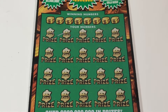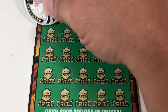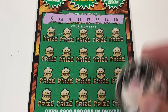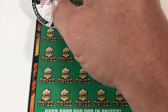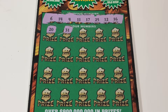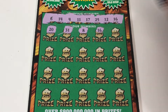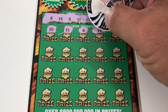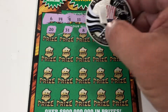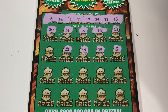Good luck to me, let's see what we got. The winning numbers are 6, 14, 4, 11, 17, 25, 12, and 16. Let's see if we can get a win on this first ticket. 20 and 31, 20 and 31, 8 and 16 — we have a match on 16! First ticket, first match. Let's see what else: 24, 3, 13, one off, 33 and 22.